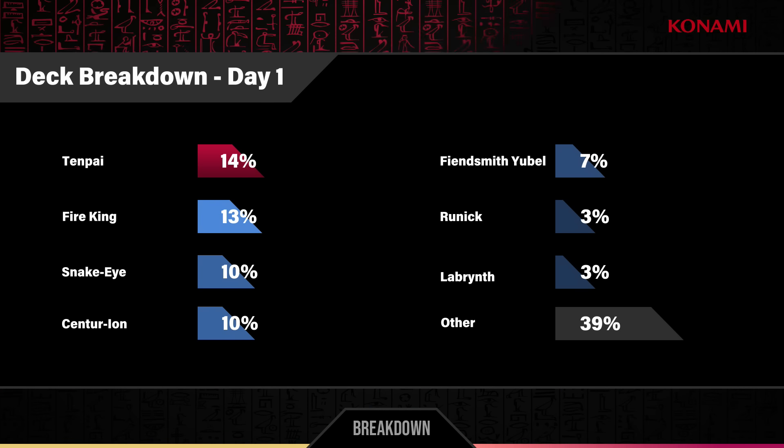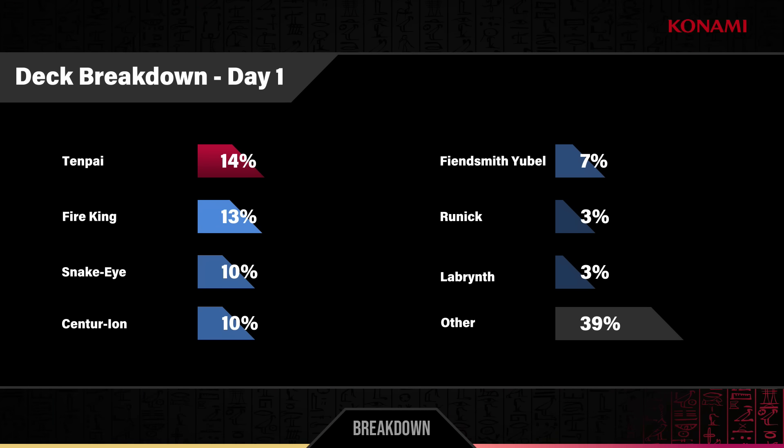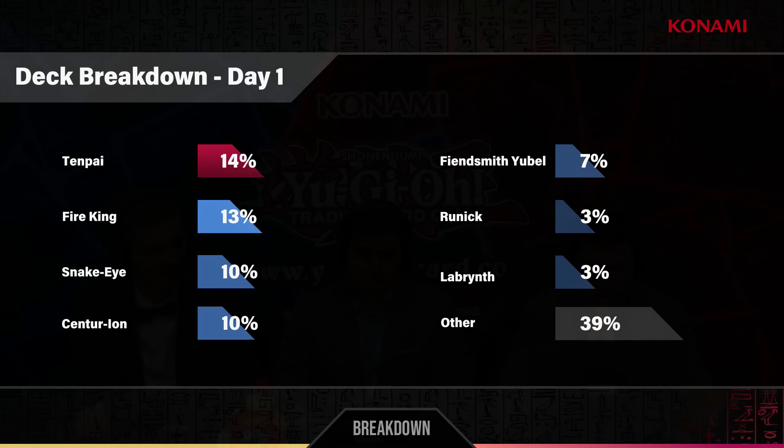Are we missing anything? Is there something we would have expected to be on the chart but it's just in the 'other' category? Mermail didn't quite make it into the named decks. Plants could have been on there but it's usually a low-number representation deck — only five Plants in the event, but they are all doing well. That's probably all of them. And of course this is YCS Bologna, held in Italy, so let's see where all of our players for this event are coming from with a country breakdown.